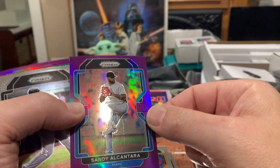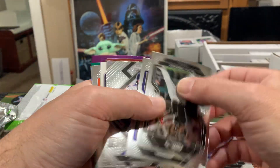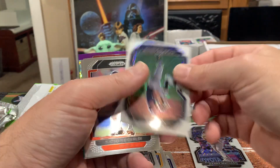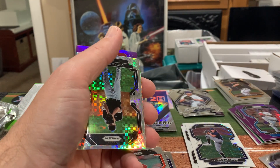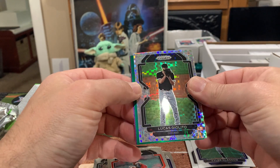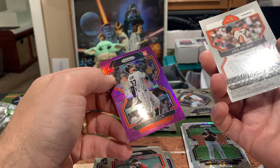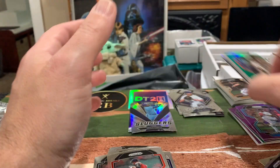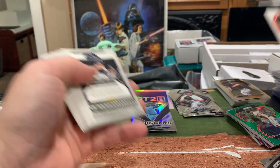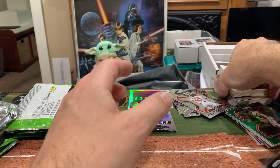Sandy Alcantara — you guys see that print line that goes right across it? Unfortunately there's also a little ding down there, so that one is not great — not a prism. Our last white is Tyler Glasnow. We do have an X-Fractor here with Wander — not a prism. Lucas Giolito on the X-Fractor, numbered to just 75. Chris Bryant on the green numbered to 75. Drew Ellis rookie card on the purple. So we got three whites, two purples, a green, a bonus X-Fractor, and a prism — but no tier threes in this box.